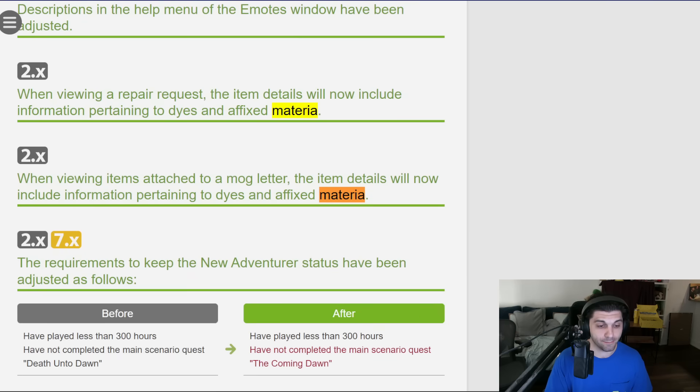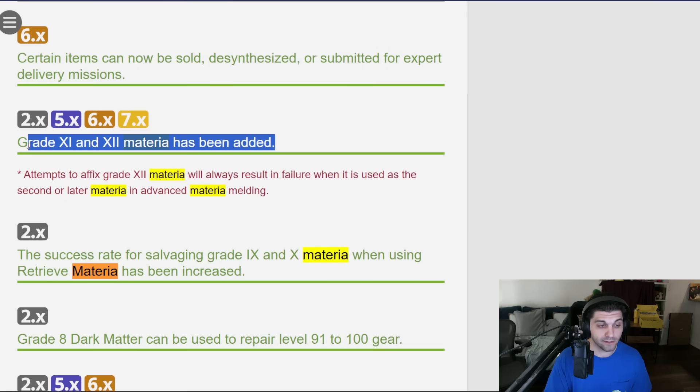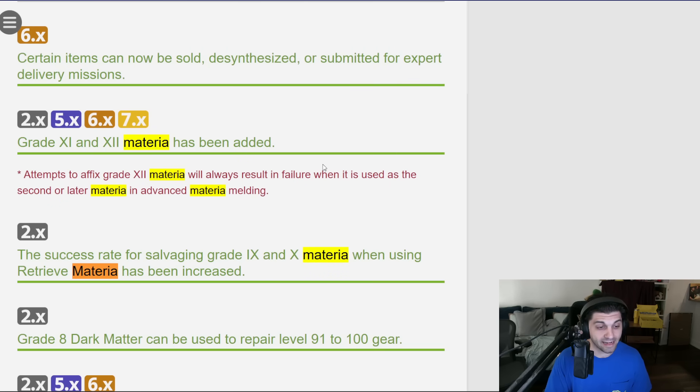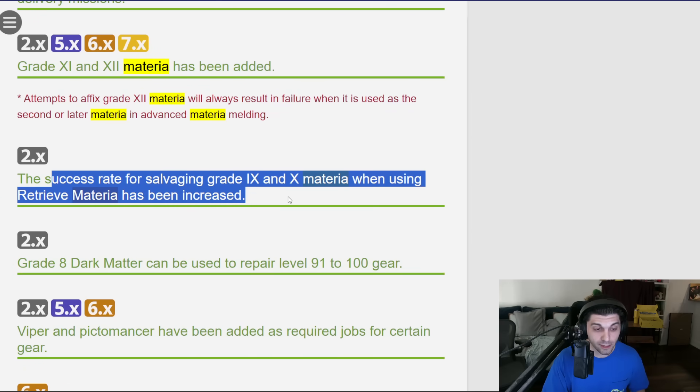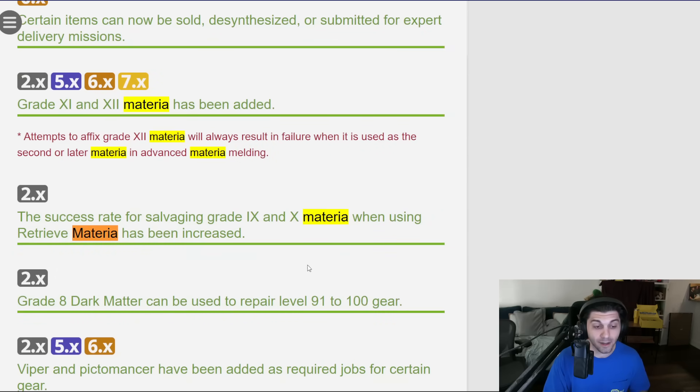One thing missing from the preliminary patch notes was the addition of new materia, which made us wonder if we weren't getting them. But now in the full notes, Grade 11 and 12 materia have been added, essentially functioning the same way. Grade 12s will be the dominant thing you put in all your main materia slots and your first overmelding slot, and Grade 11s will be what you put in your overmelding slots almost exclusively. I'm sure crafters and gatherers will have some very particular materia uses as they have in the past, but that's the general application. As a result, you'll also have a 100% chance of pulling out Grade 9s and 10s. These were missing from the preliminaries and are now here in the full notes.